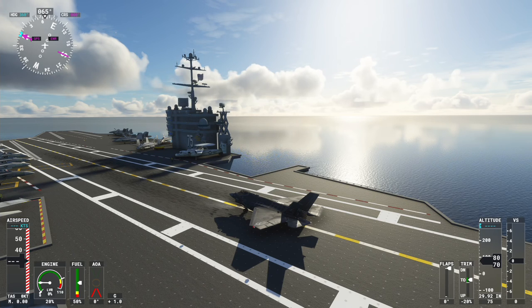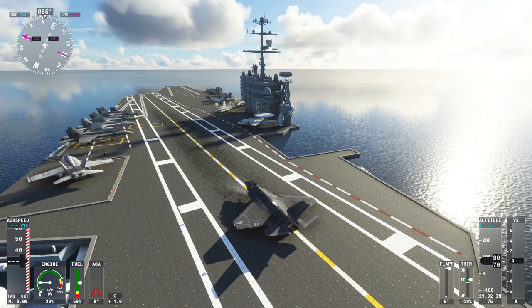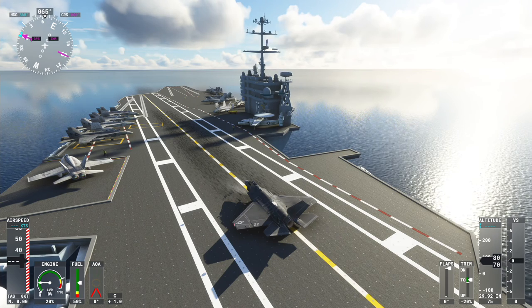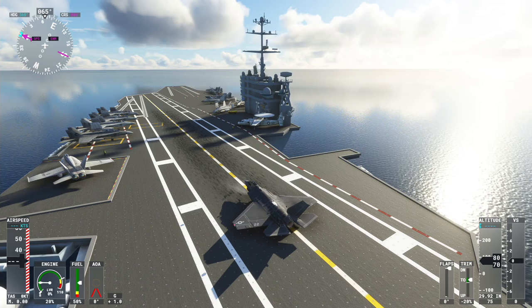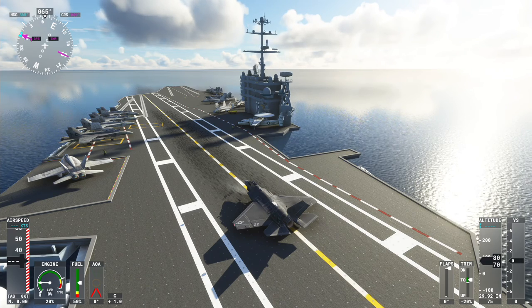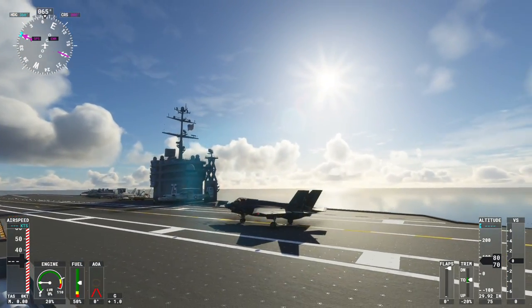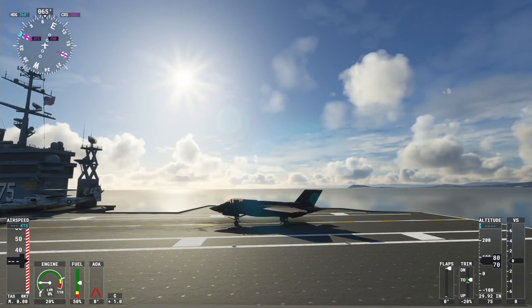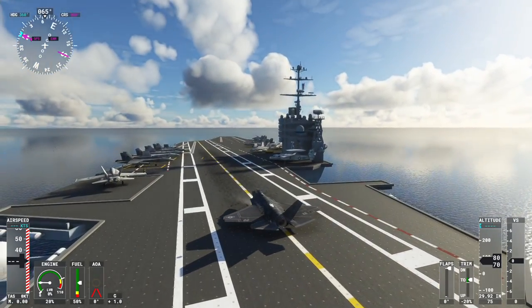You get the F-35A which is the normal US Air Force version that takes off and lands normally from an airfield. You get the B which is the vertical takeoff and landing option that the Royal Navy uses with the RAF on carriers — it takes off using the ski jump at the front and can land or take off vertically, which is absolutely amazing. And then there's this one, the F-35C variant, which is the carrier variant that comes with the nose bar and the arrestor hook at the back.